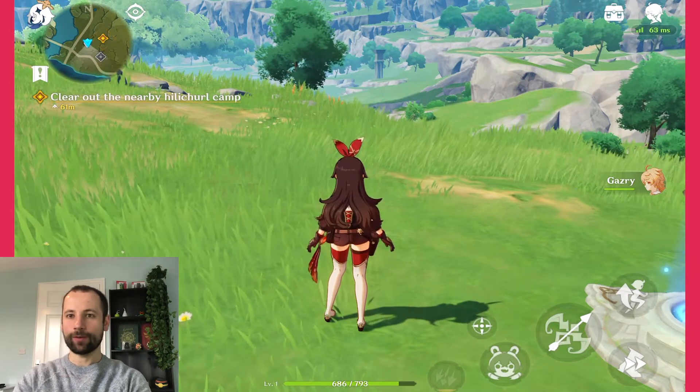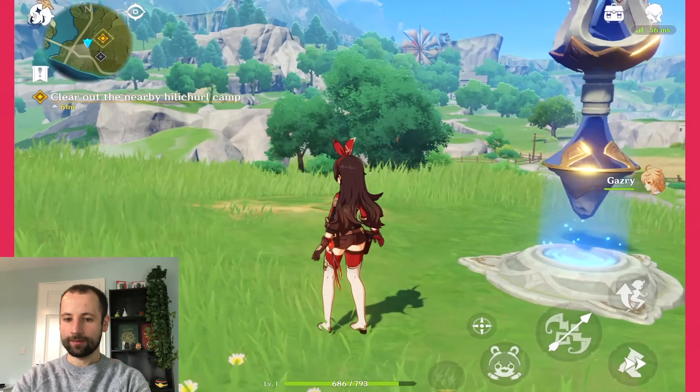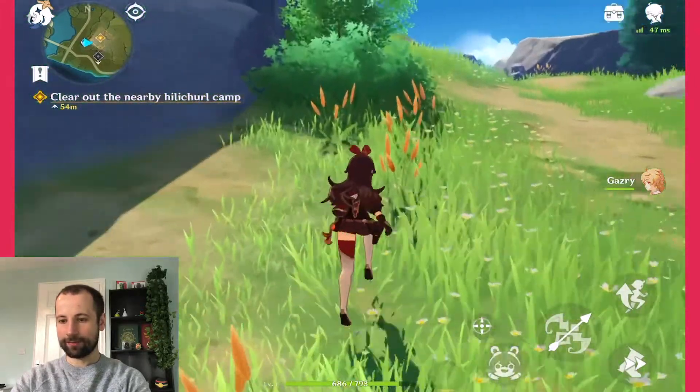We're going to carry on where we left off from yesterday, which is we're going to clear out a nearby camp and then we're going to go straight over to the city, which I believe is over in that direction. So let's go and clear this camp first of all, and I will be getting used to the controls on the iPad.